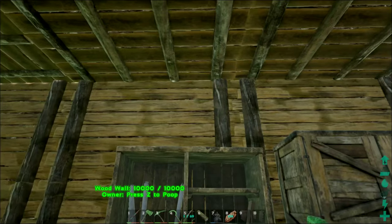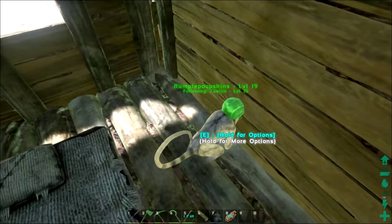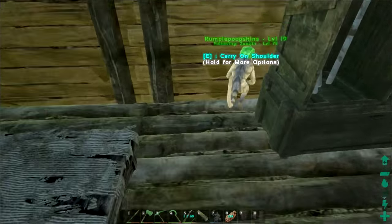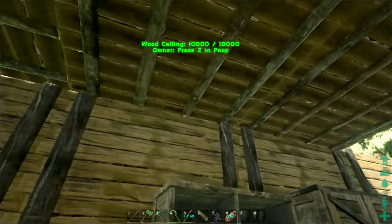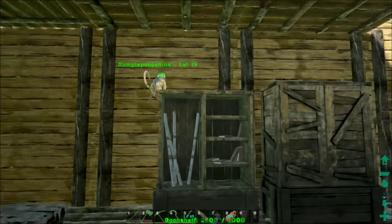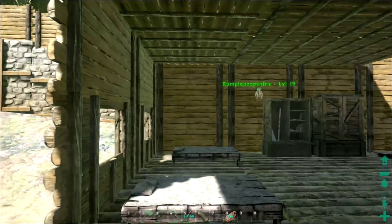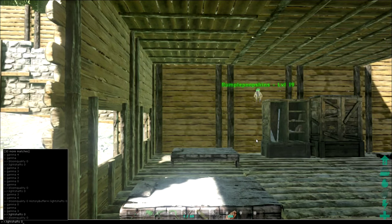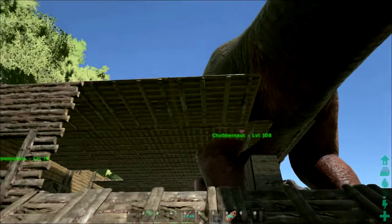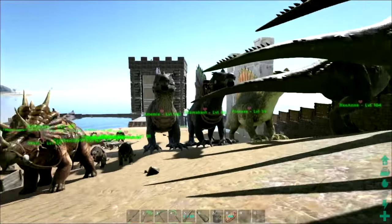Hold on — get back on the bookshelf, Rumpel. I can't believe I'm not going to be able to get her on there. There you go. Stay. It's kind of working out in the corner. Anyway, you have to log out and log back in in order to un-glitch them if that happens to you.